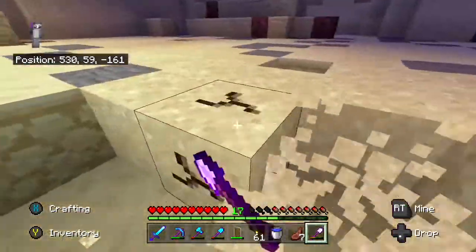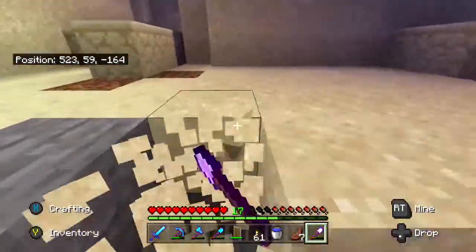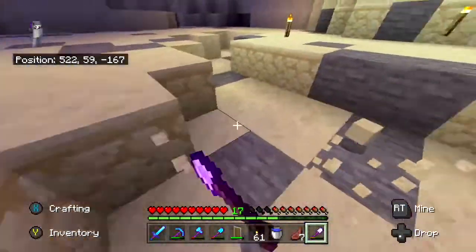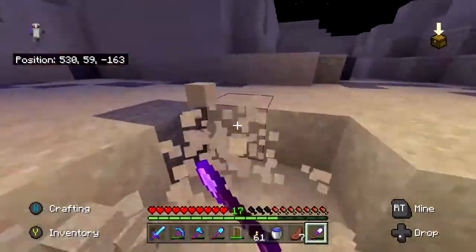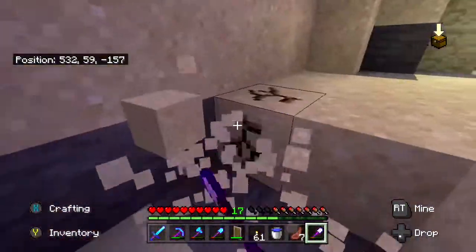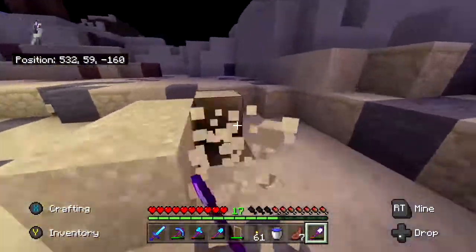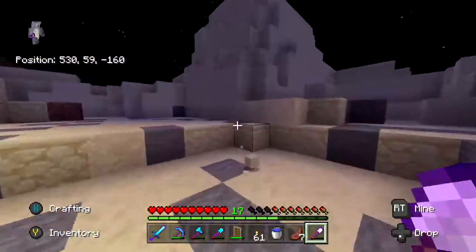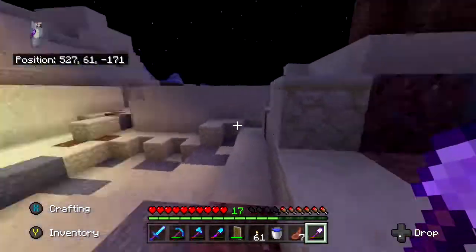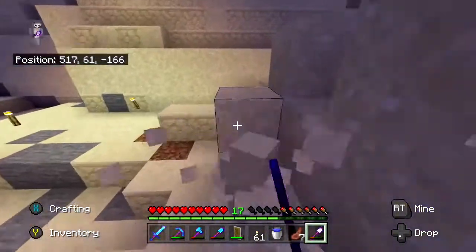We do need a lot of sand, so I'm not worried about the amount we've got — we will need more sand than this. The ocean monument project is so big, it's not what you think it is. I originally thought it was just going to be doing the walls and then mopping it up with a sponge, but we only have two sponges because we've only had one ocean monument and it didn't have a room full of sponges. So we decided we're going to fill the entire thing up with gravel and sand.